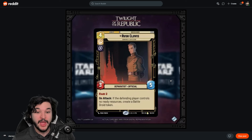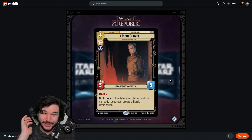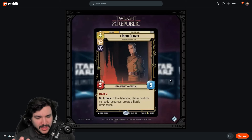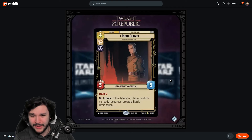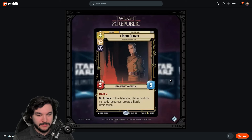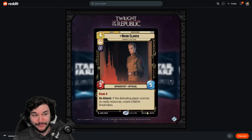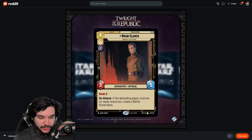Rush Clovis is a brand new rare, four-cost ground unit with Cunning Villainy — a 3/5 Separatist Official with Raid 2. If the defending player controls no ready resources, you create a Battle Droid token. Immediately I thought of Count Dooku — if you play a Battle Droid token on turn one, then Rush Clovis on turn two, attacking for five and creating another Battle Droid token sets you up massively.